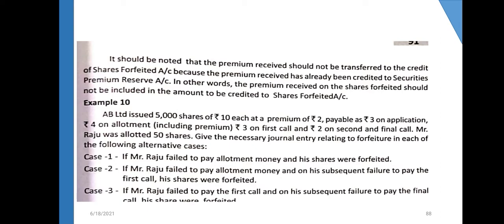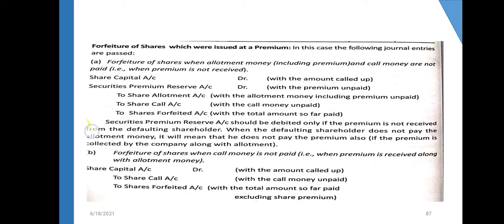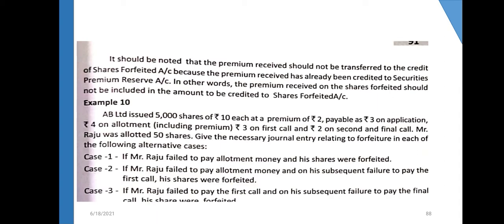First case: Mr. Raju failed to pay allotment money and his shares were forfeited. The allotment money includes premium, so this is a premium issue. The forfeiture entry debits Share Capital Account and Security Premium Reserve Account, and credits Share Allotment Account and Share Forfeited Account. Since allotment money is not paid, it is cancelled. Share Capital Account is debited for the called-up amount.